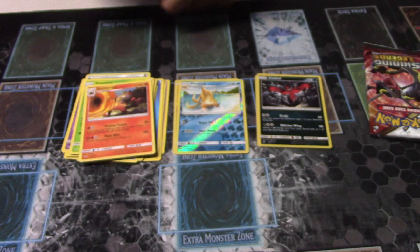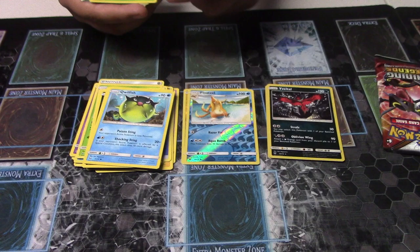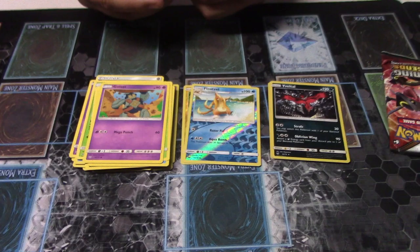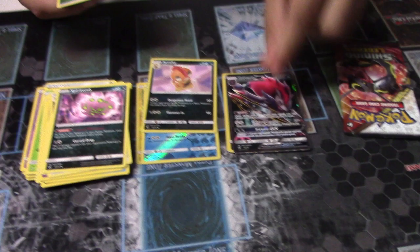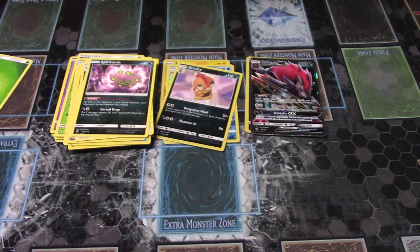Another code card for you guys, hopefully you get something good. Zoroa, Litten, Quillfish, Shroomish. Sophocles, Double Colorless, Spiritomb, Scrafty. Finally, what we wanted — Zorark GX!